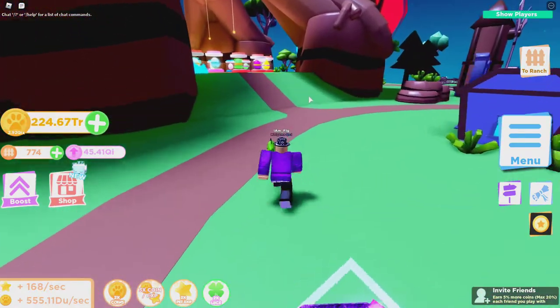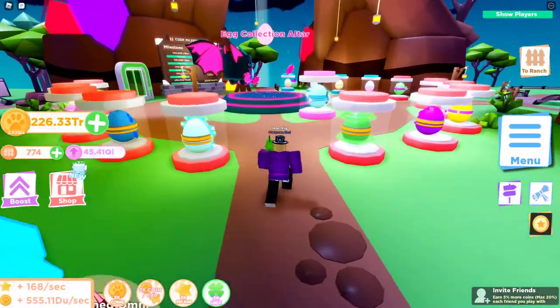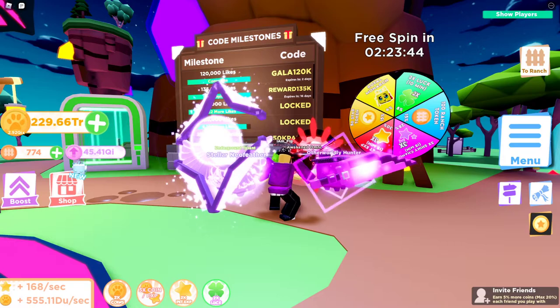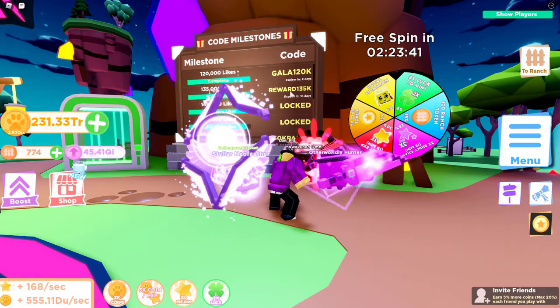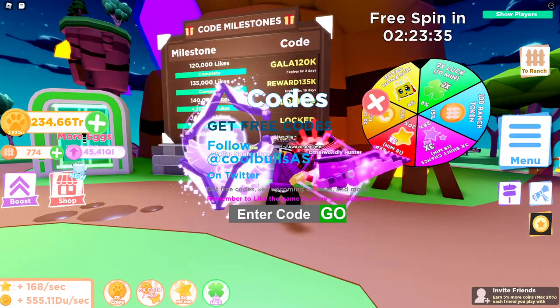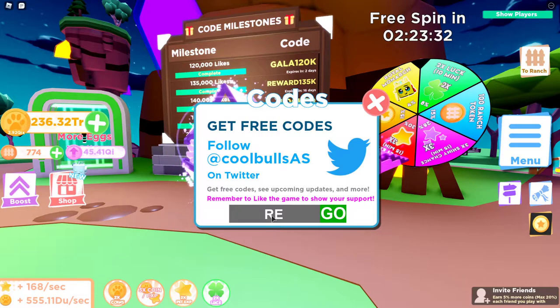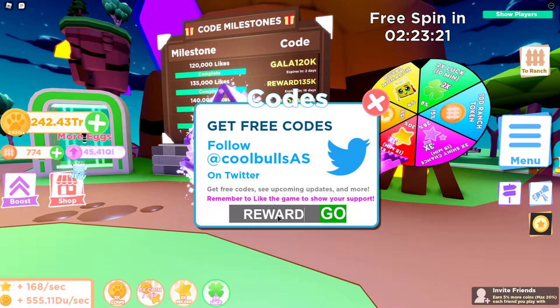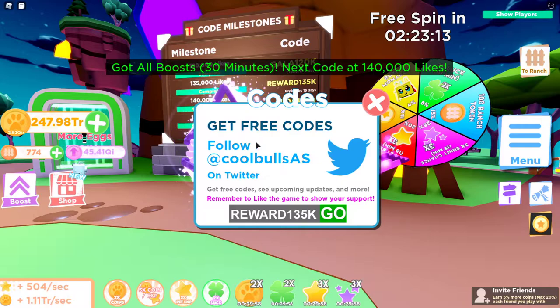Also there are some new codes. Right underneath the milestone board there are some codes. I think we already used the GALA120 one. There's one for REWARD135K, so let's use that one real quick. Let me spell it right — REWARD135K — there it is, and that's gonna give me all the boosts for 30 minutes.